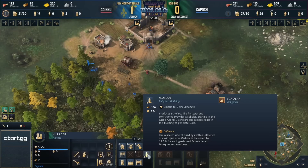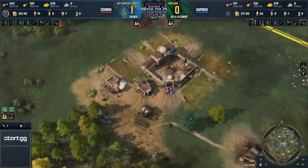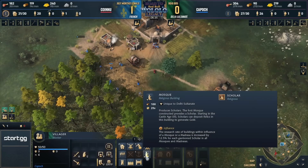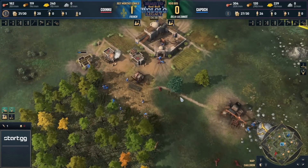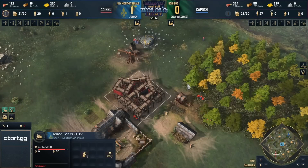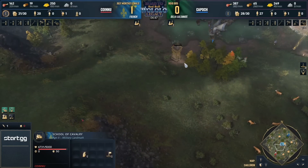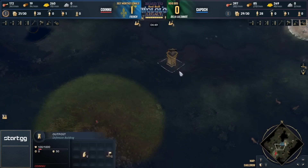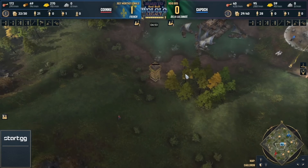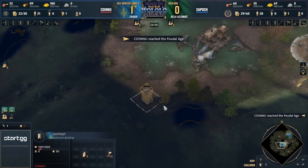Kor is pointing out there is no mosque right now for Deli, which — he did open with the docks, that might be why. He's had other wood investments: the dock, the fishing ship, mining camp, lumber camp, houses. Still no mosque — doesn't have the wood for it. He's got two fishing boats in production. Survival techniques is coming out before wheelbarrow, and just now being able to age up to tier two right as feudal age is reached for Konyu.